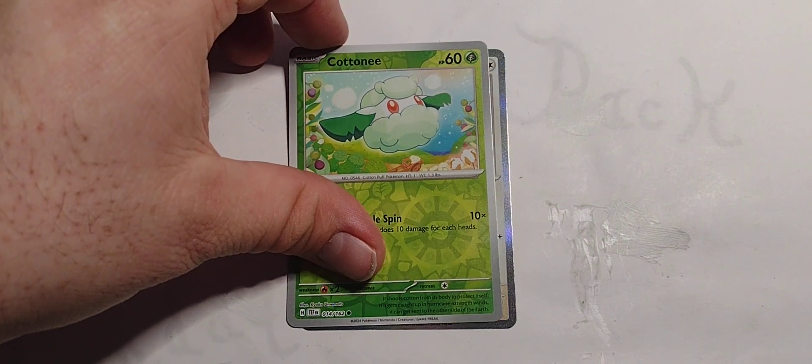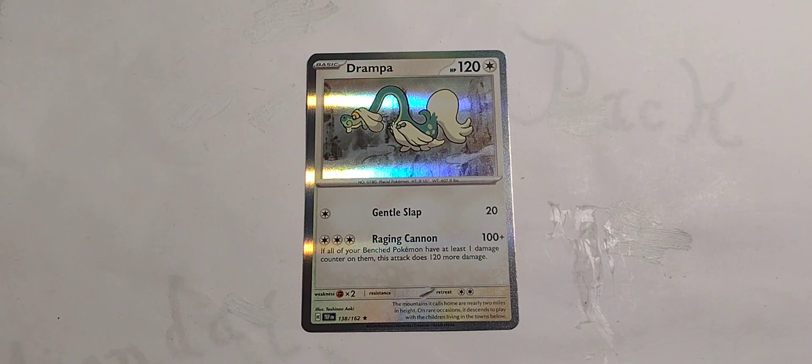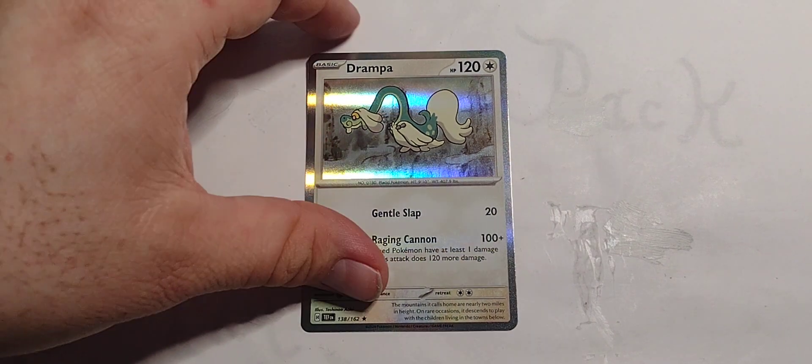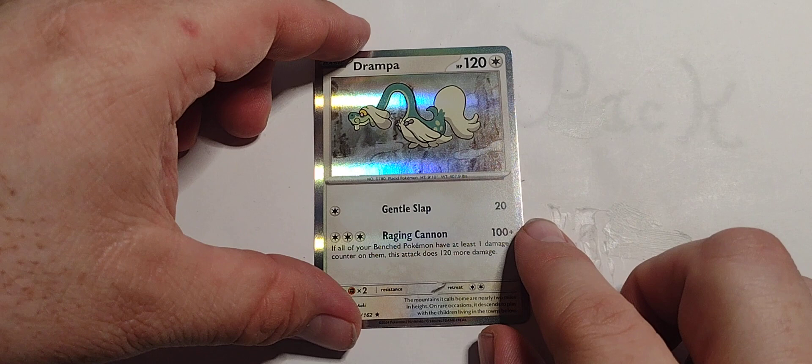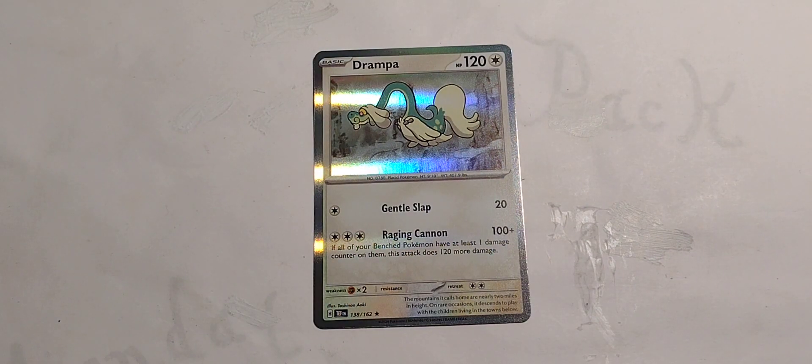And finally the rare is Drampa — just a regular holo. 120 hit points, colorless. Single colorless — Gentle Slap, 20 damage. 3 colorless — Raging Cannon, 100 plus: if all of your bench Pokemon have at least one damage counter on them, this attack does 120 more damage.